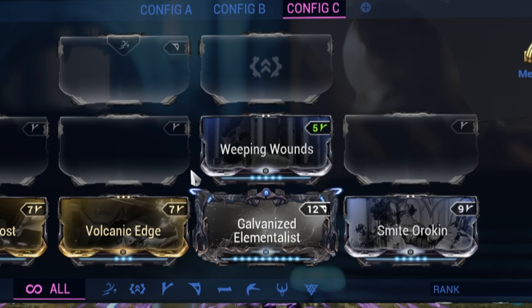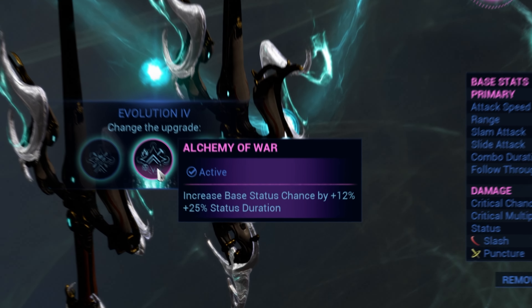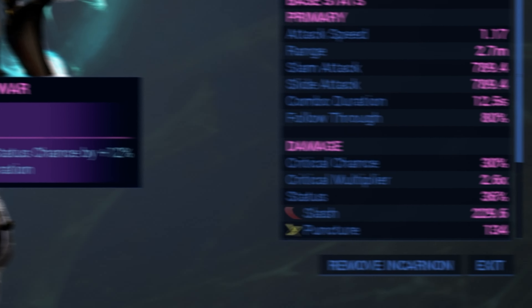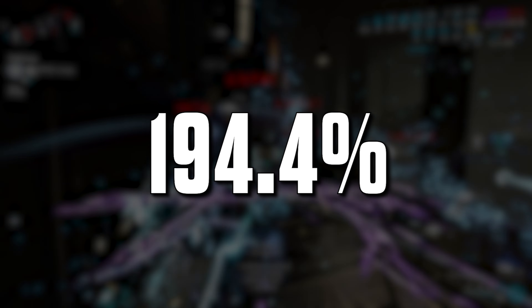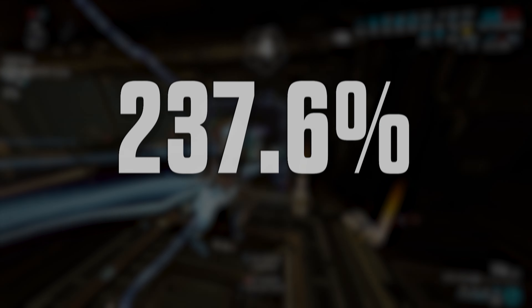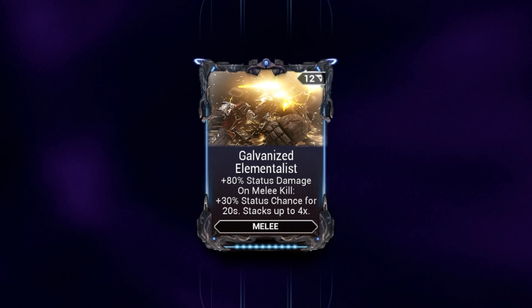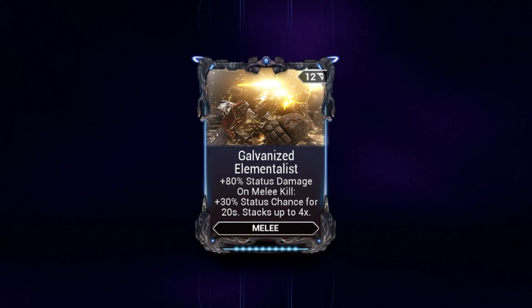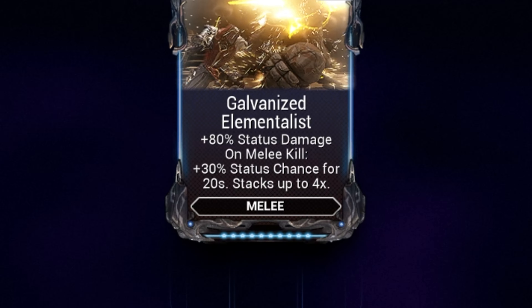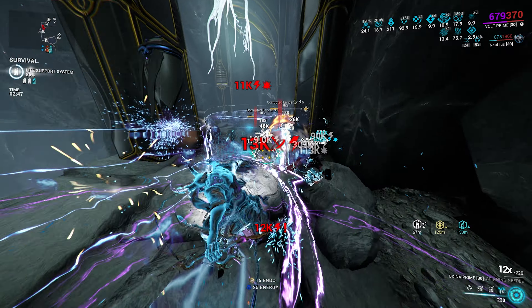First up with Weeping Wounds — this mod provides 440% more of our base status chance on top of it, which in our case with the Alchemy of War evolution from Tree 4 is 36%. This comes out to 194.4%, and when adding in the 120% from our 6060s, goes up to 237.6%. Galvanized Elementalist on the other hand is a brand new melee mod which adds 80% more status chance damage, which will buff both blast and electric's DoT damage, while on kill adding even more status chance at 30% per. This will stack up 4 times for another 120% status chance, bringing our value up again to 280.6%. That is absolutely insane.